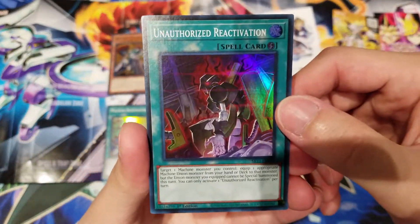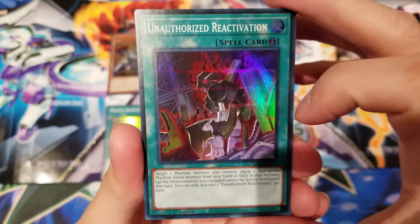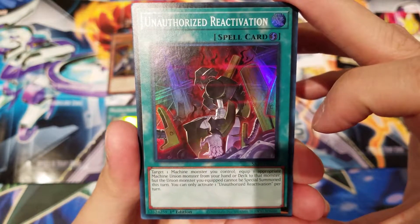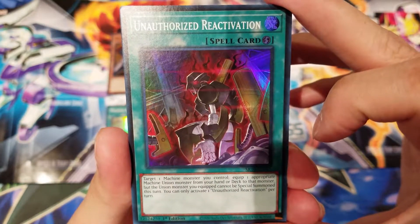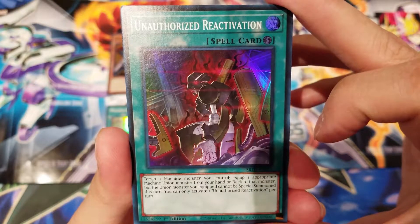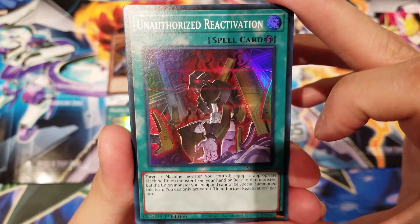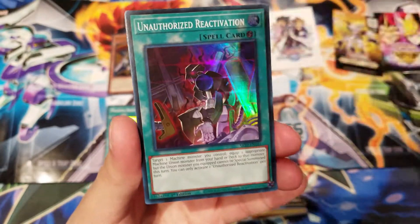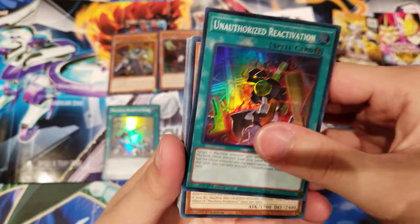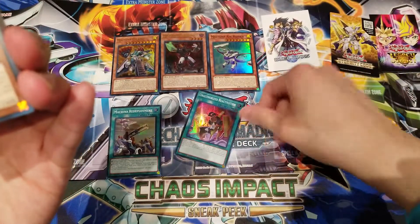Unauthorized Reactivation — another new addition card. Target one Machine monster you control and equip one appropriate Machine Union monster from your hand or deck to that monster, but the Union monster equipped cannot be Special Summoned this turn. You can only activate one Unauthorized Reactivation per turn. This card seems pretty good, but I don't think there are strong enough Union monsters to really pull off a big play.